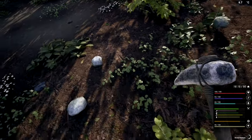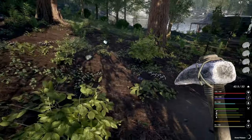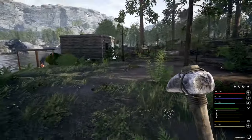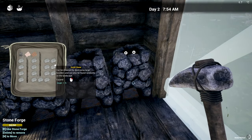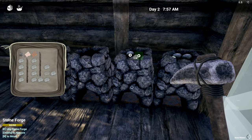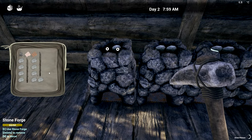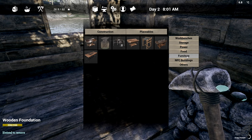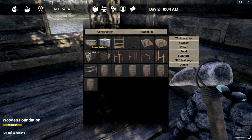Two sticks per forge so we'll fit those in. Looking pretty good — nice little start. This definitely isn't where I want to build permanently, but I'm starting to like this area. We can move the land claim block now, which was a problem in the previous update — they fixed that. I need to fill these forges up with firewood to get them going.